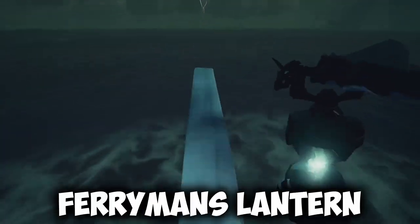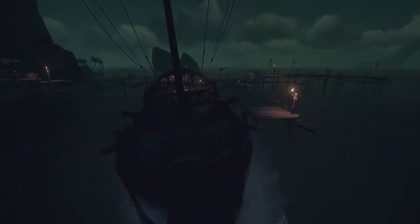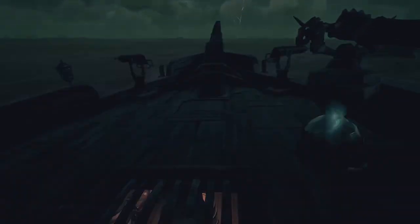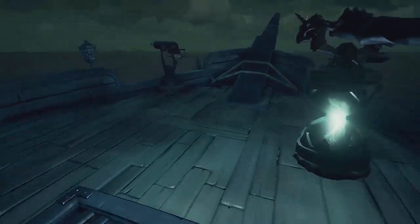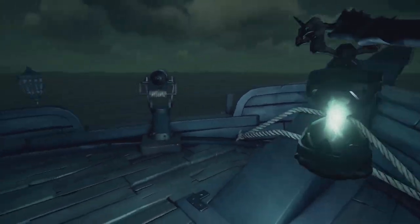In this video, I'm going to be showing you how to get the Ferryman's Lantern. It's one of the only lanterns in the game that gives off the ocean light effect. Although this lantern cannot be purchased, there is another way to get it. You can only get the lantern if you complete a certain portion of the Seabound Soul Tall Tale.